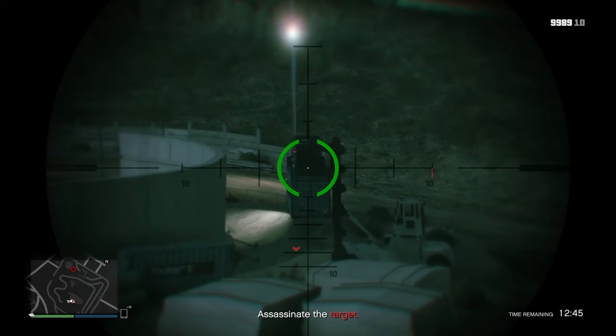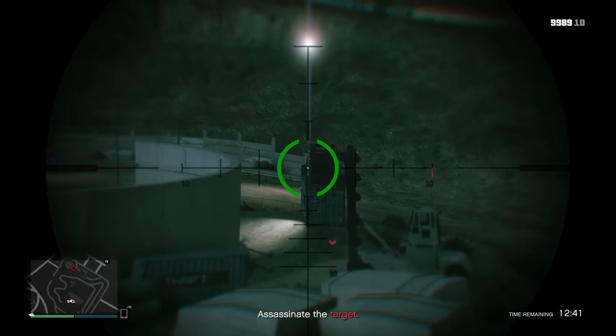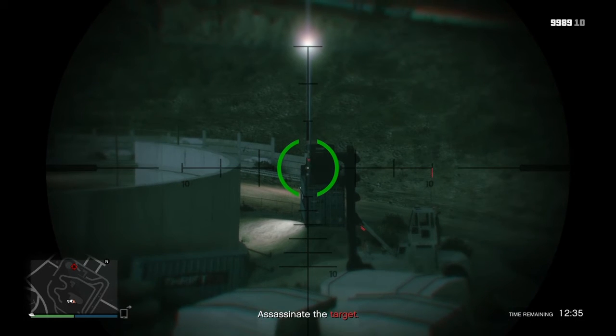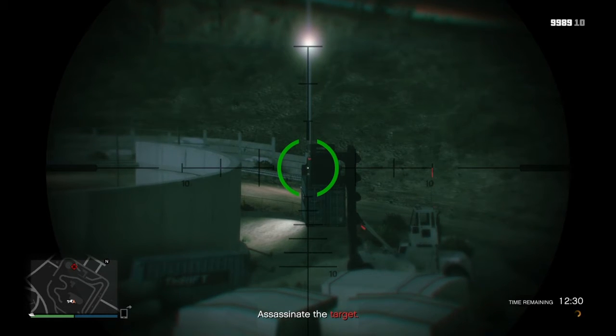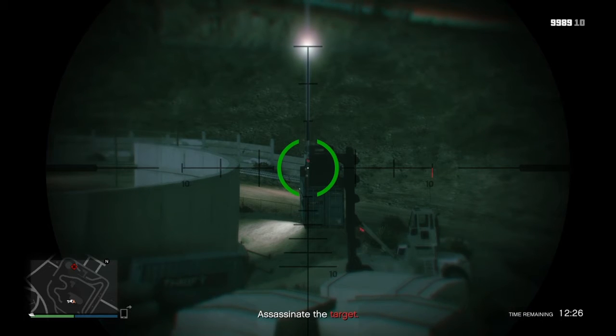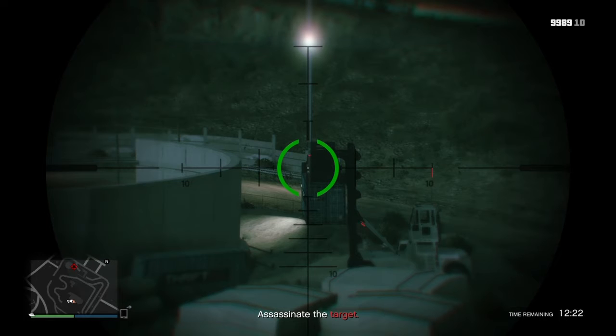There you go. As you can see, there's a wee arrow — that's him walking underneath that container. On the top left-hand corner of the container there's a red arrow, and below that there's a wee white spot that I'm aiming at. That's what I shoot when he walks underneath the container again. And that's how you do this mission.